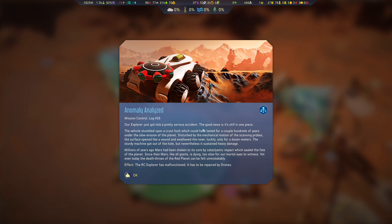Let's check the anomaly: the RC Explorer just got into a pretty serious accident. The good news is it's still in one piece. The vehicle stumbled upon a crust fault which could have lasted for a couple hundred years under the slow erosion of the planet. Disturbed by the mechanical motion of the scanning probes, the surface opened up like a wound and swallowed the rover — luckily only a dozen meters. The sturdy machine got out of the hole but sustained heavy damage. Millions of years ago, Mars was shaken by a cataclysmic impact which sealed the fate of the planet; even today the death throes of the red planet can be felt unmistakably.